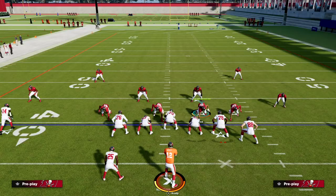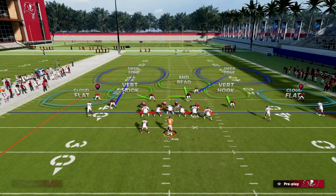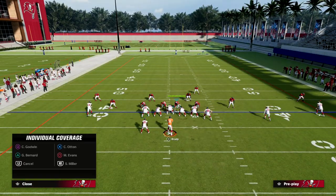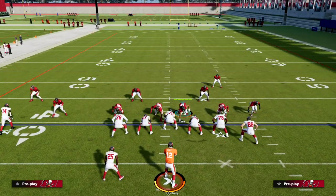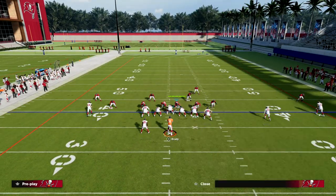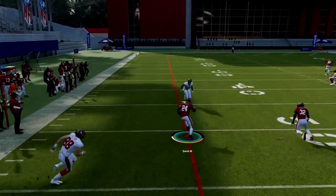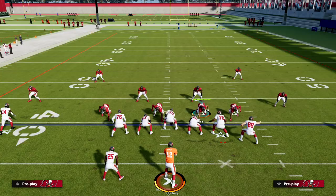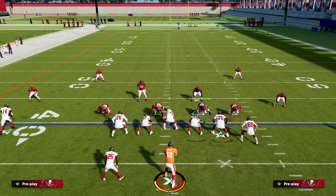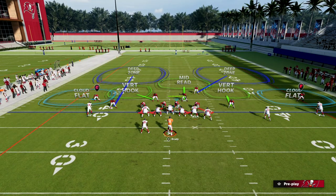You can actually go ahead and manually back these guys off if you want to as well. We're just going to manually give a little shade outside over top. What you'll see is this corner route to the tight end — because that cloud flat is off coverage, these sharper corner routes that are really good against man don't get separation against these clouds. These clouds actually split the difference well, so we can formulate a scheme around this.